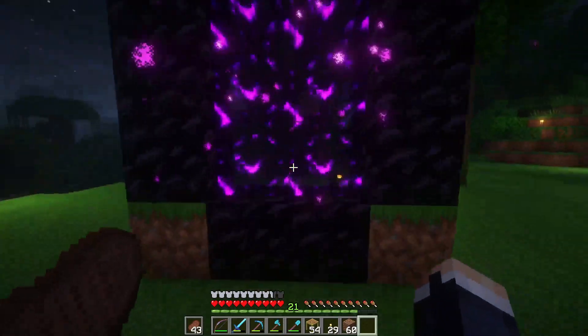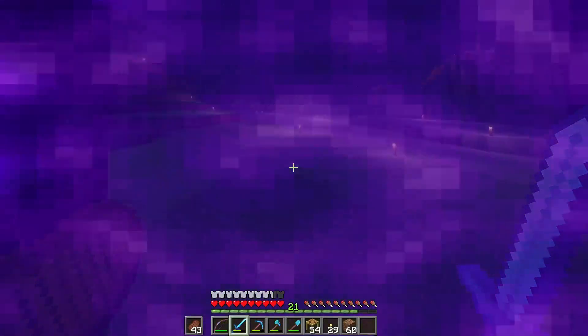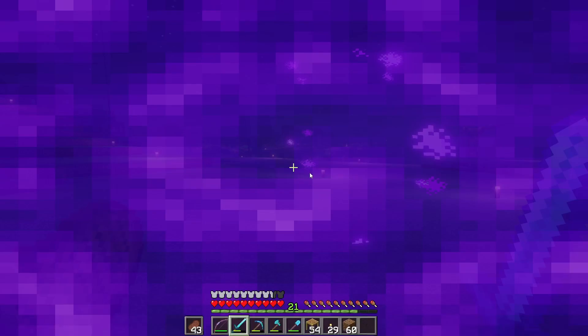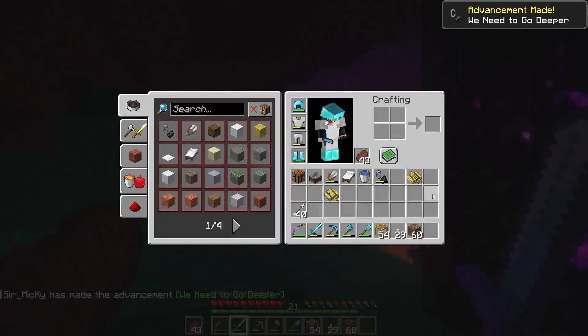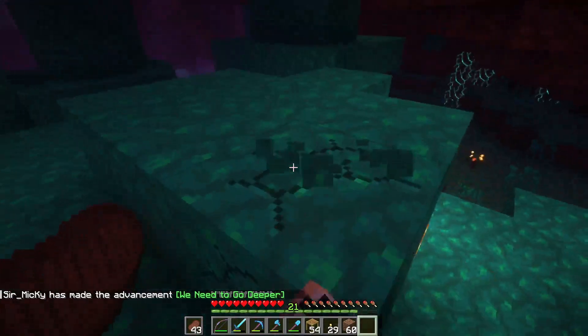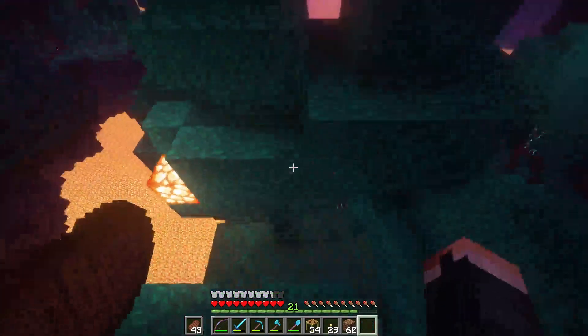Got it. I know it was a little sloppy, but we got it. Imagine we spawn in a bastion — I would lose my brain. Everything's fine. We don't have a hoe. I love this stuff — what is this called? Warped block. I knew that. Shroom light. Give me shroom.